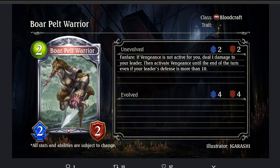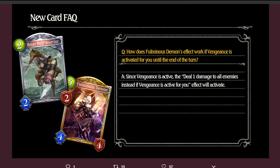Boar Pelt Warrior — 2-cost 2/2 Silver Bloodcraft Follower. Fanfare: if Vengeance is not active for you, deal 1 damage to your leader, then activate Vengeance until the end of the turn, even if your leader's defense is more than 10. Not bad — cheap 1-turn Vengeance activator that forwards your self-ping plan. This could be really good for activating Vengeance for one turn. Say on turn 5 going first: you play Boar Pelt, then you play Urius — not bad. This card is pretty good, I like it a lot. Also, Fulminus Demon's 'deal 1 damage to all enemies if Vengeance is active' effect will also activate with this, although I don't think anybody's going to play Fulminus Demon still.